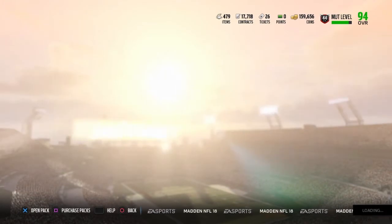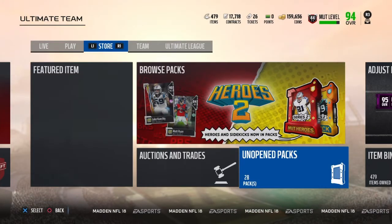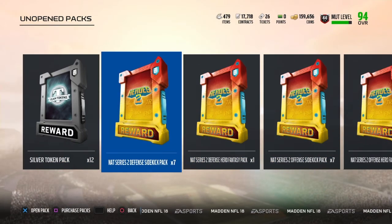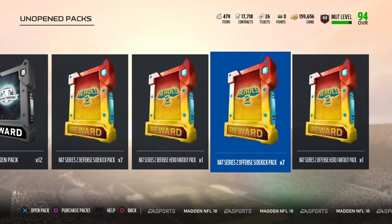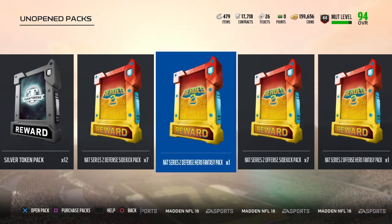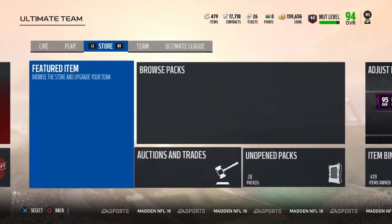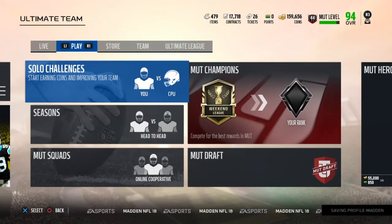To get all these packs you have to do all the solos. I have 7 NAT Series 2 defensive sidekicks and offensive sidekicks, and I have a hero for offense and defense. I got these by doing all of the solos, so you're going to want to go to solo challenges.